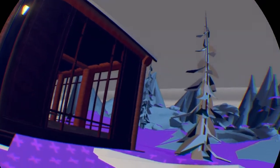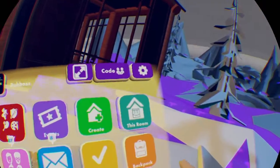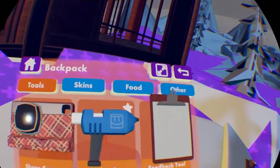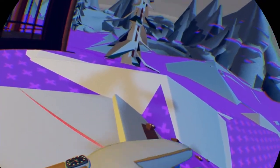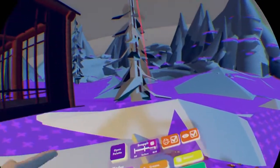Alright, so the first step is you want to grab your Maker Pen. You can do this by either A, grabbing behind your neck if you have the Maker Pen favorited, or you can do it by going to your backpack, going to the Tools section and then hitting Use on the Maker Pen. That also went right in front of you — you can pick it up. There's this little black screen on the top; you just want to look at that, and that will open up the Maker Pen menu.